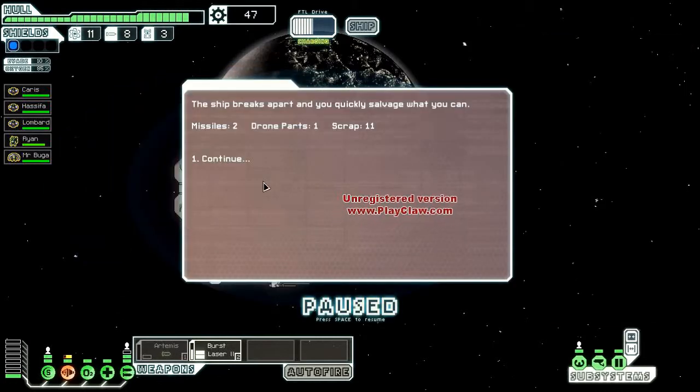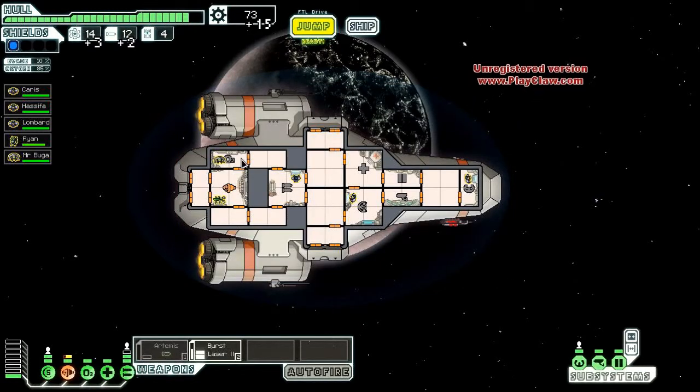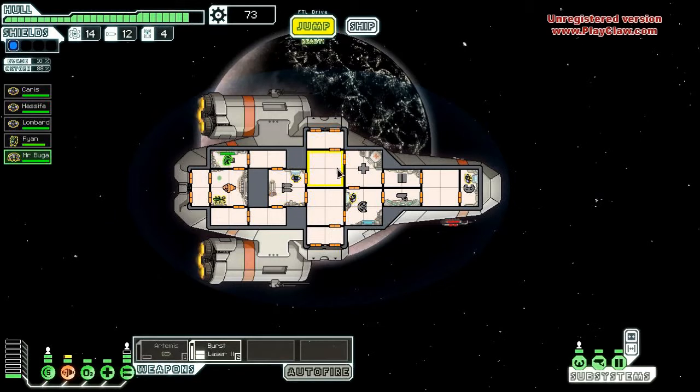The ship breaks apart and you quickly salvage what you can: two missiles, throwaway parts and scraps. Sweet. The outpost hails you — after the scout was destroyed they say: 'Thanks for the help, we've been harassed non-stop by those scouts, take this on the house.' Three fuel — oh sweet, thank you! Right, so that's fixed.